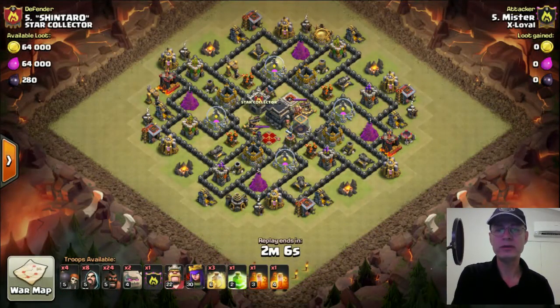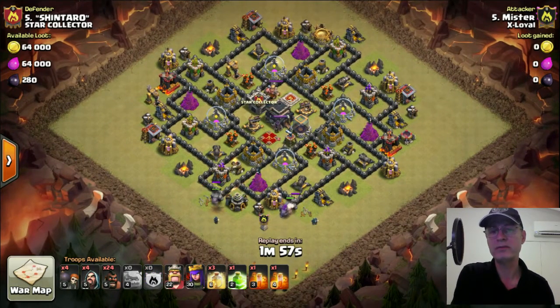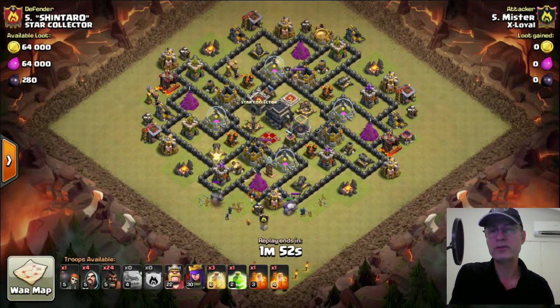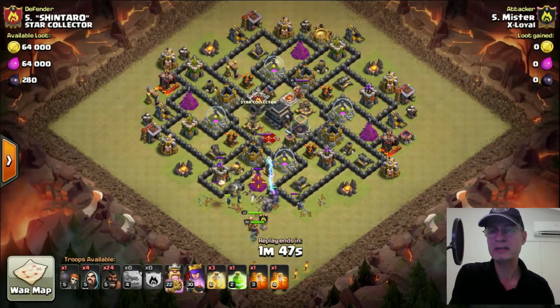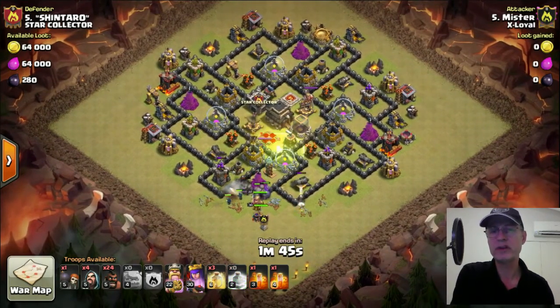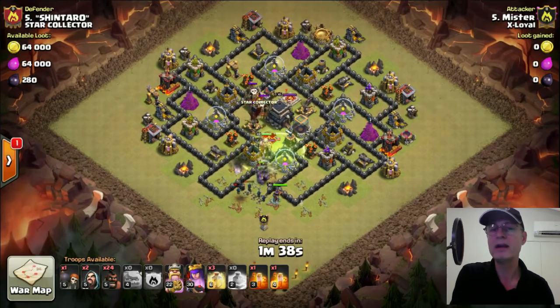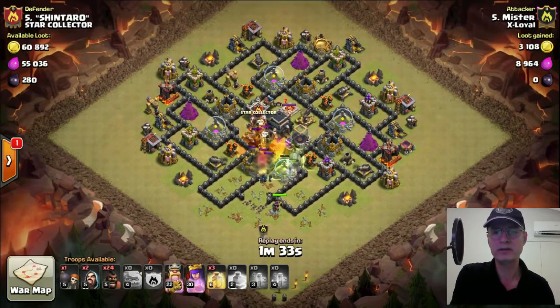Just waiting for the troops to go down now. You'll see that when I drop the third golem, I've doubled up the wizards on each side. That third golem pathed over to the cannon. If you look closely at where the CC was dropped, it should have pathed to the Wizard. And once the first wall breaker went, it triggered the Tesla. Remember, the Tesla's triggering range is shorter than its shooting range — it took the wall breaker to trigger it, but then it zeroed in on the golem. Everything's gone in according to plan.